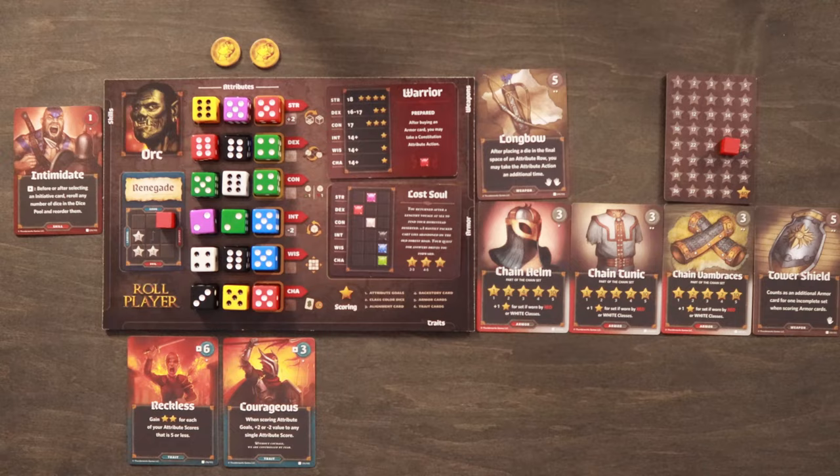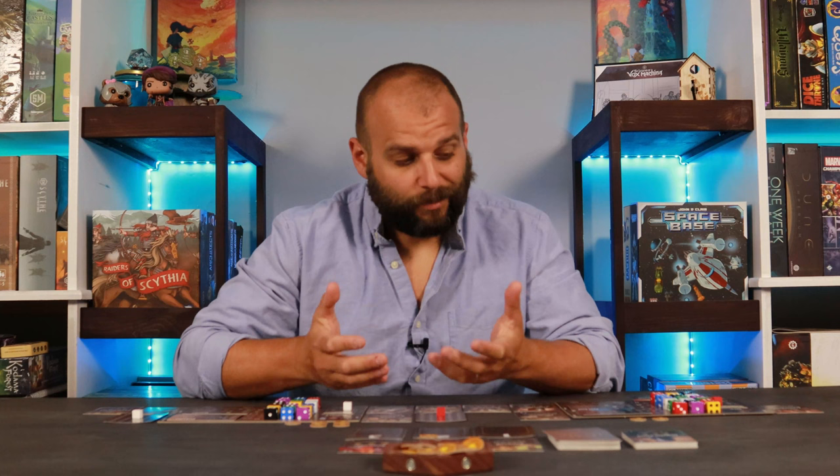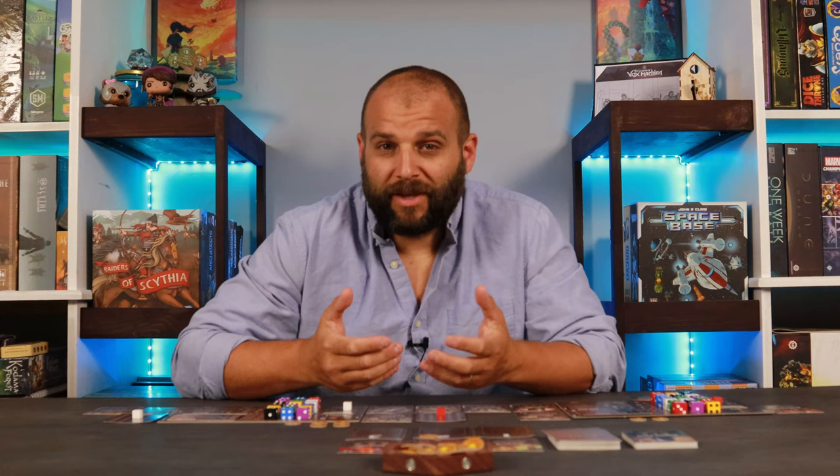After you tally everything up, the player with the most reputation stars wins. If there's a tie, the player with the most gold wins. If still tied, the player with the fewest class color dice on their sheet wins. And if there is still a tie after all of that, the tied players share the victory.